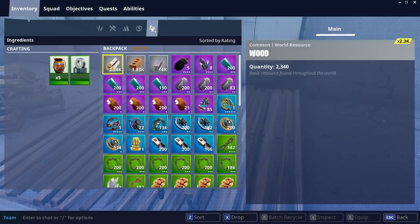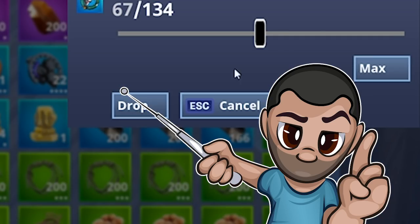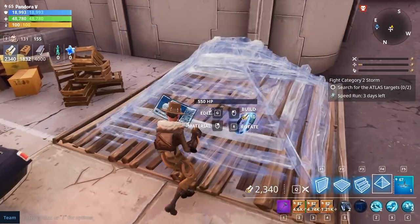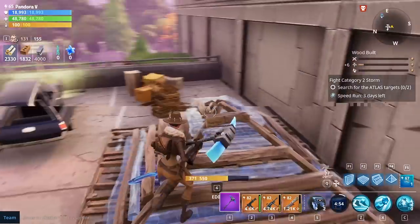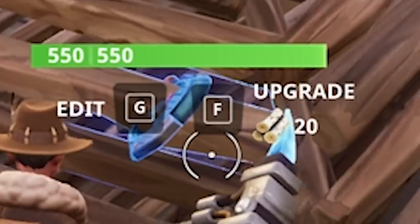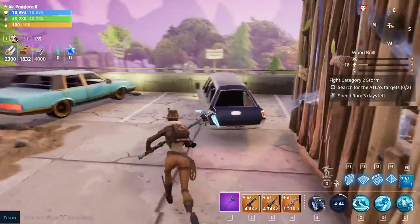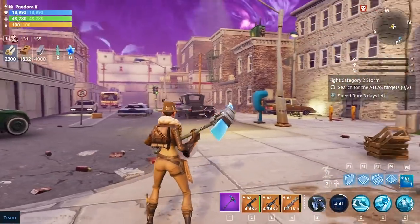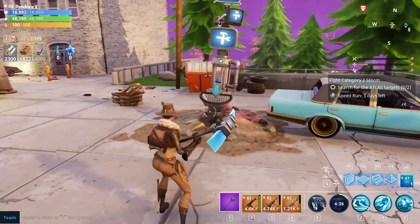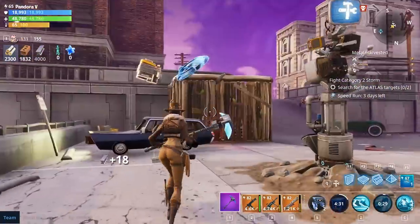I've already got some mechanical parts from earlier — 134 sturdy mechanical parts. So we're just going to drop those in a box with a little roof over it so we know where it is later on. It's a private match so no one's going to join. It's just knowing what to actually look for when you start. So we're going to start the timer now and do 10 minutes of just farming for sturdy mechanical parts.